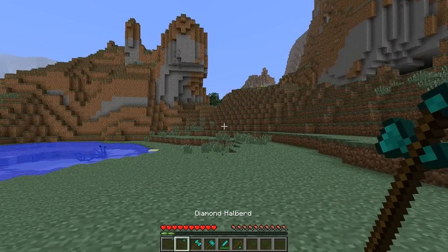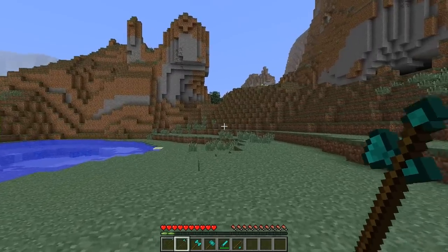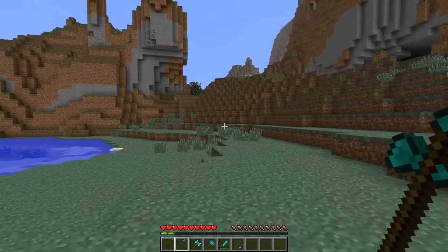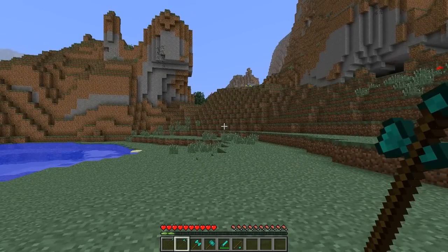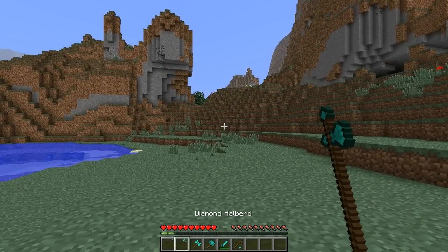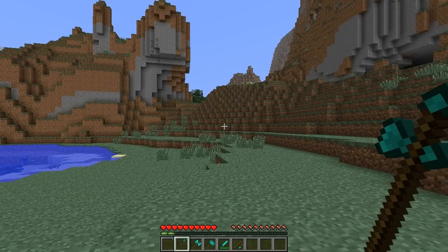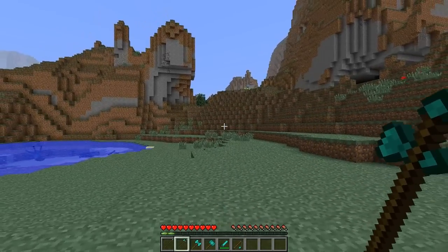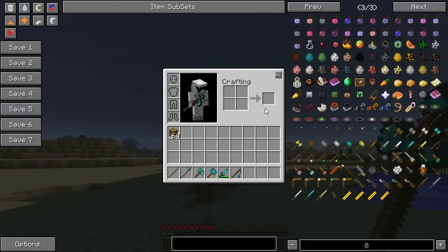So next we're going to look at the hellbird. Now the hellbird also does less damage than the sword. It has a very large knockback. It has a longer reach just like the spear, one block further. And if you right click you switch to stabbing mode which does more damage but has a smaller knockback. So this is stabbing mode, this is normal mode. And this can be made from all the different materials as well.